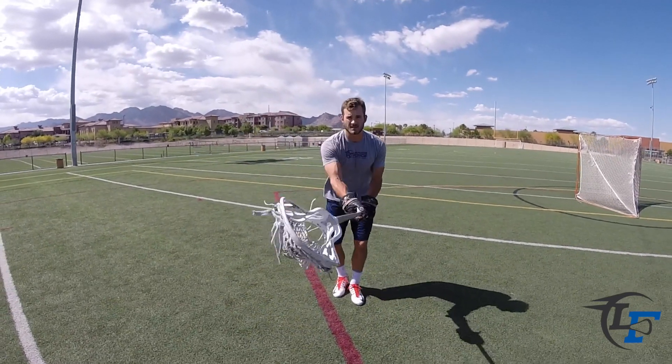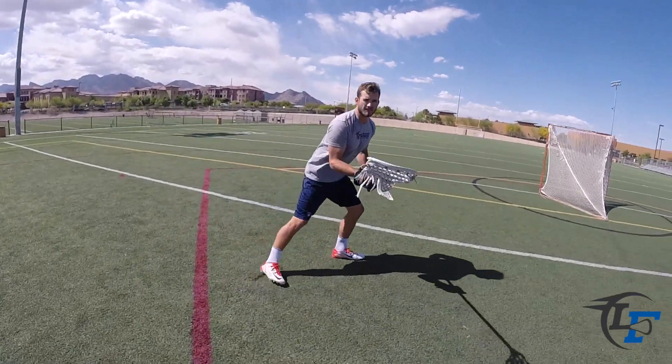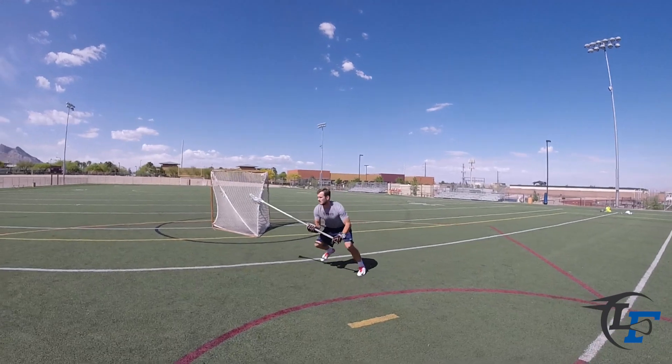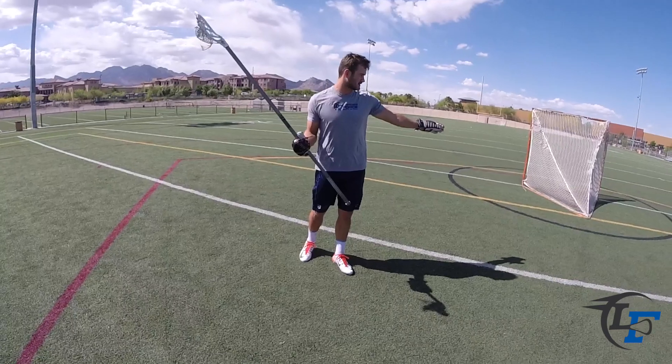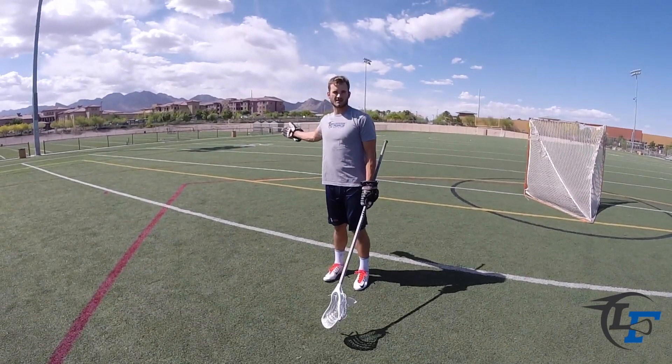I'm giving him ground, I'm keeping this distance with my stick. After he makes that move, I'm going to drop step, open up my hips, and then point my hips to the corner of the field, continuing to run with him. I want to make sure that I'm trailing him to X. If I get in front of him, I allow him a rollback and an easy topside goal.